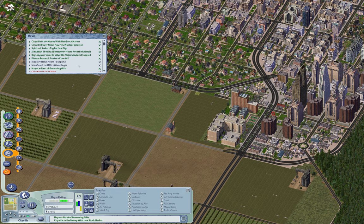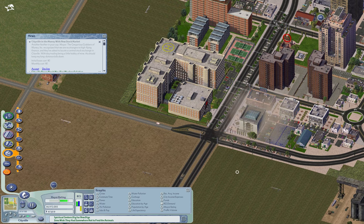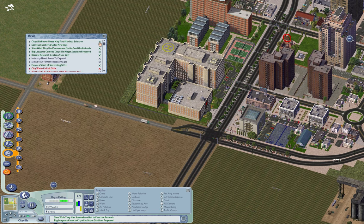Now, what have we got in here? A stock market. Well, we have a bunch of commercial stuff going on here — why not a stock market? There we go. And I see we have nuclear power available.